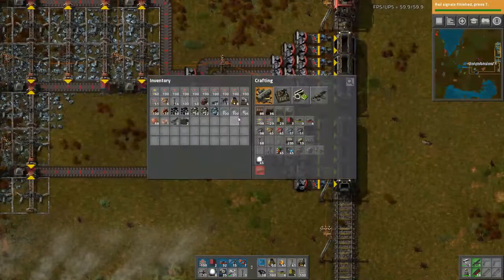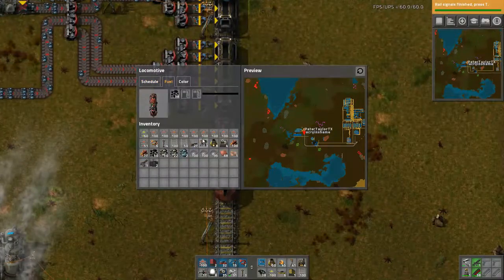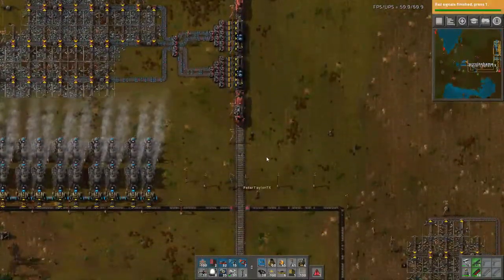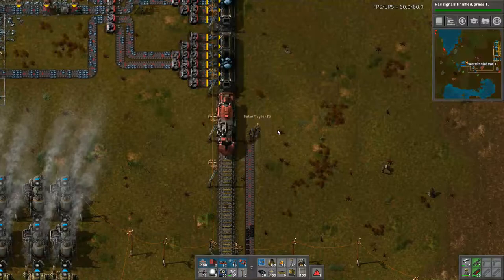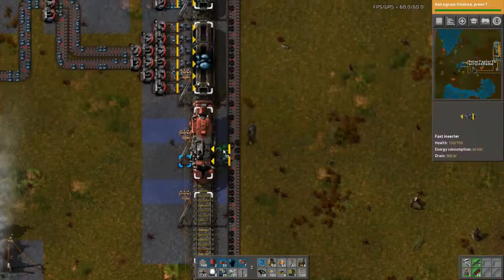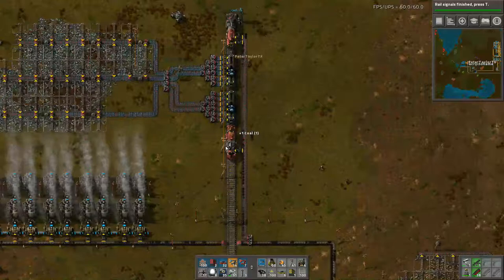Alright, so they're running and outputting and they just start loading. We just put fuel in the train. We can fuel the train at this end anyway because the coal supply is already here. So let's take a splitter off of here, split it there. Put your coal supply up for the trains. Alright, inserters — just put one in the power range. Did I put two down? I did.